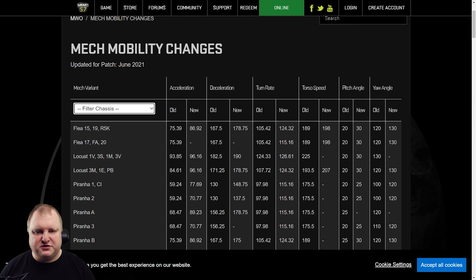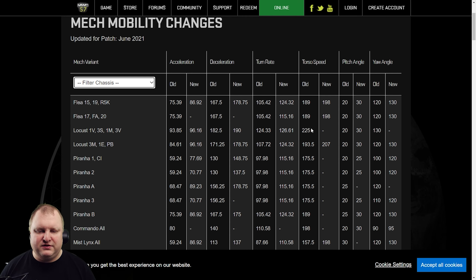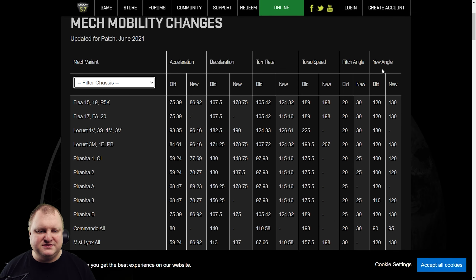You will find that across the board — everything, as far as I could see, was increased: acceleration, deceleration, turn rate for most of the mechs, torso speed, pitch angle for a lot of the mechs if they didn't have a pitch angle of 30 or 25 already, and of course yaw angle.